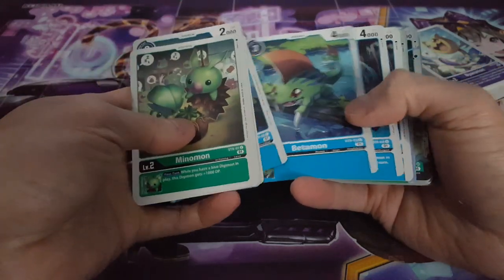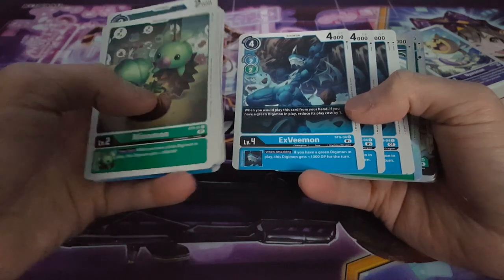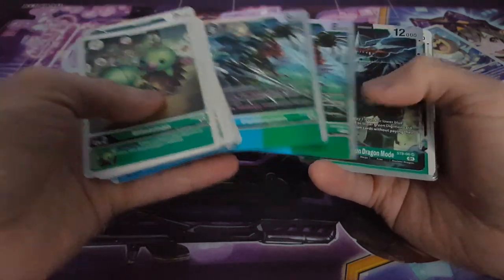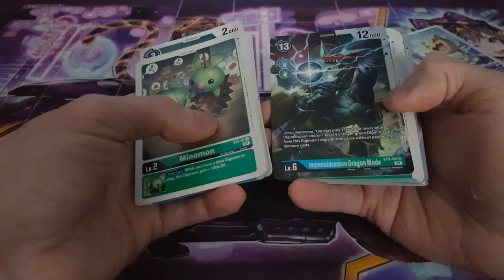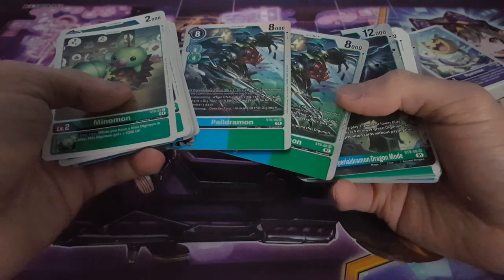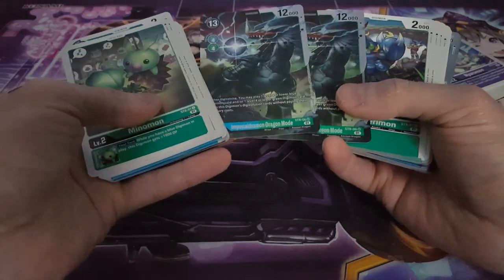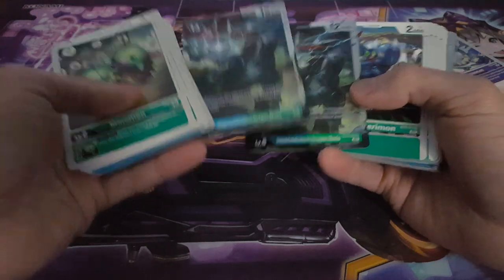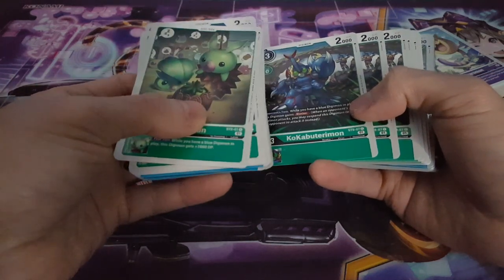We have Bettamon, we have XV-mon - that's interesting, and you can see it's mixed with two colors as well, which is really cool. We have Paildramon here as our first foil - we only get two copies of it. Then we have our boss monster: Imperialdramon Dragon Mode. This seems to be an alternate evolution to V-Dramon, but I'm not too sure. This is essentially our boss monster for the deck - really cool. You obviously want two copies of the starter deck to get a playset of everything.